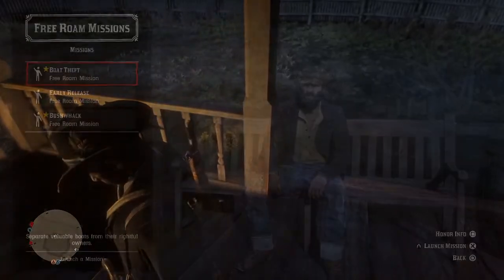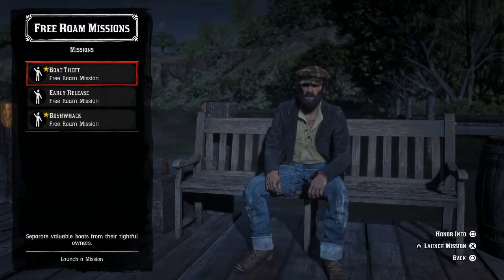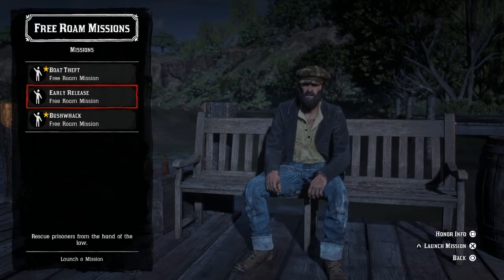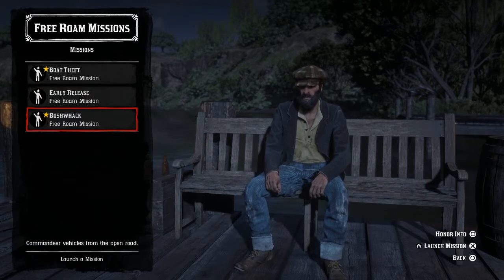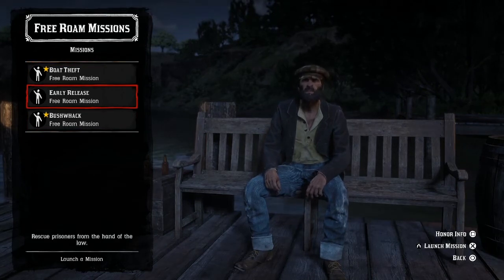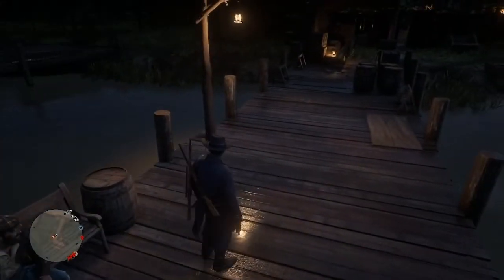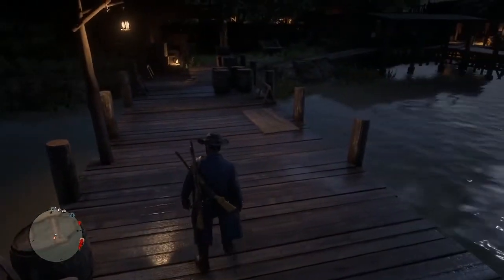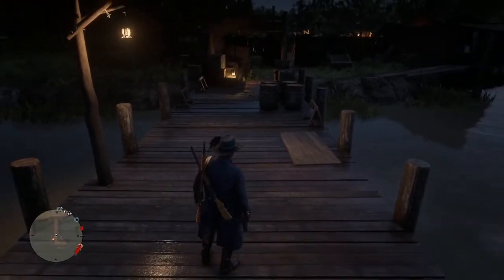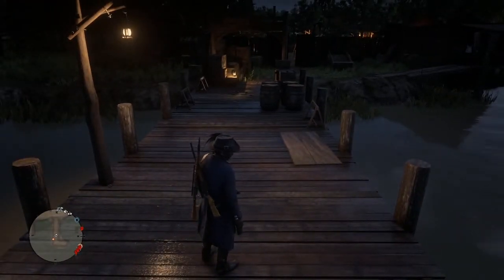Just to show you in comparison, look at Shaky. His 'Early Release' mission has you rescuing a prisoner from law enforcement — it's heavy lifting, a lot of shooting, and they're going to be after you with guns. Right now Shaky only has three options, while Bonnie has four. So to give you a comparison of how you can maximize especially when there are bonuses for free roam missions: Bonnie has four missions, he has three. Hers are a lot easier, you can get them done quickly, then wait for them to reload, rinse and repeat.